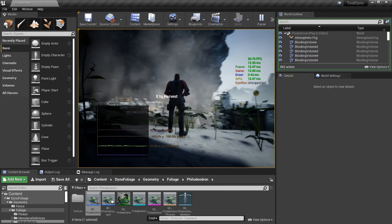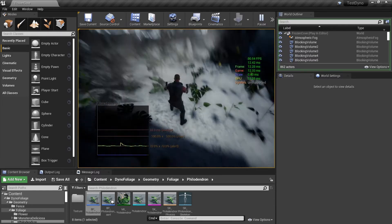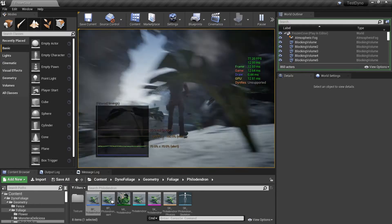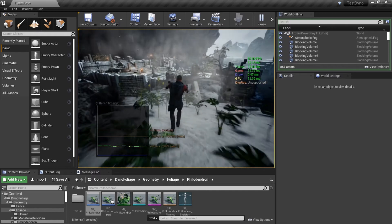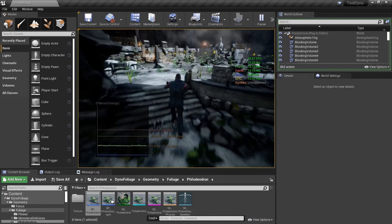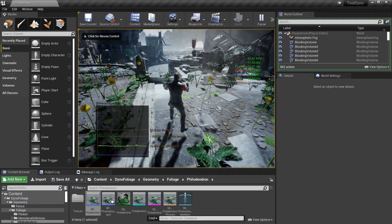You have the flower, you pick it up, and you can see that the flower is replaced with a different mesh. The different mesh matches the original one so you don't really see anything weird happening — the flower has been harvested and you've interacted with it. This level works with baked lighting.